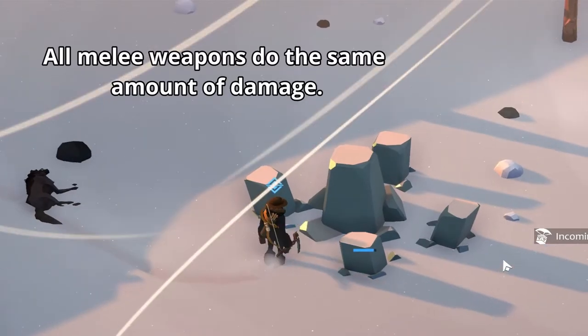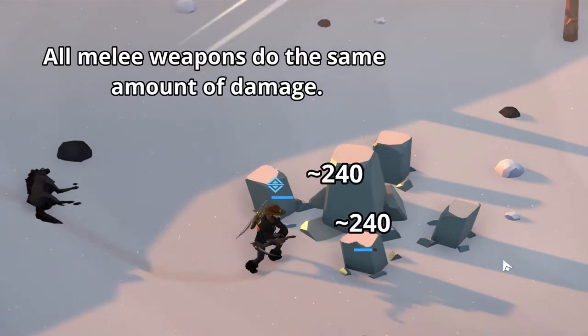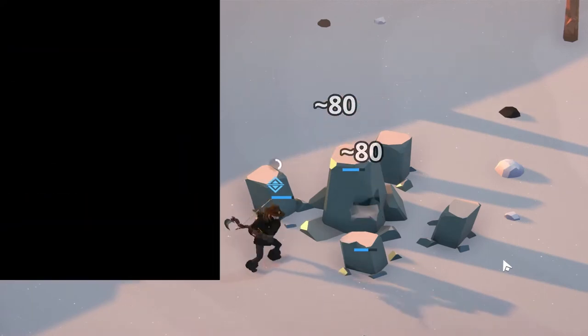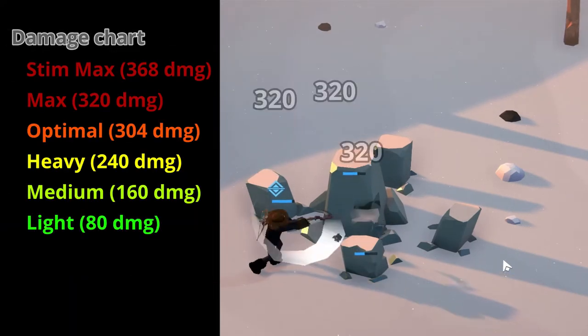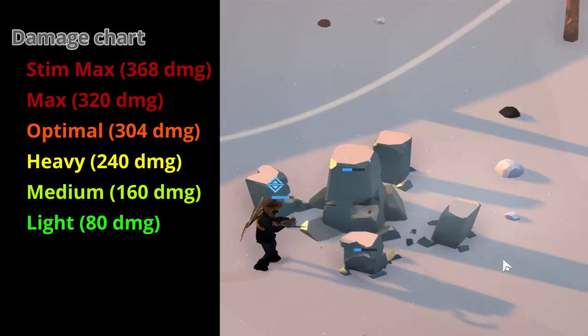To start, let's look at the basics. You are able to charge your weapon — the more you charge your weapon, the more damage you'll do and the wider your swing will be. Here's a quick damage chart to indicate the levels of damage you'll be doing depending on how charged your weapon is.